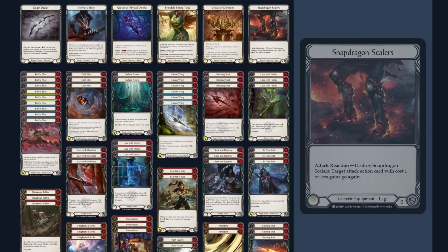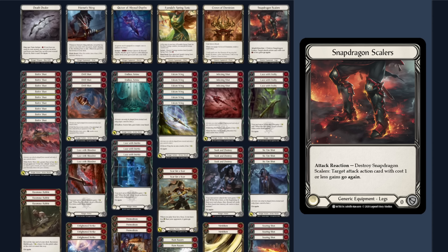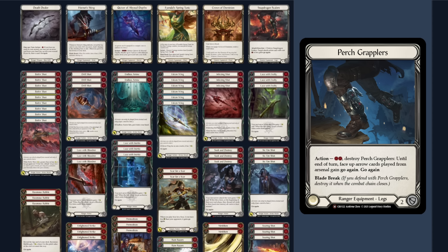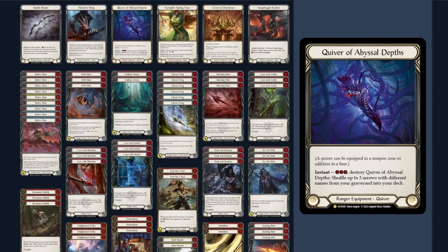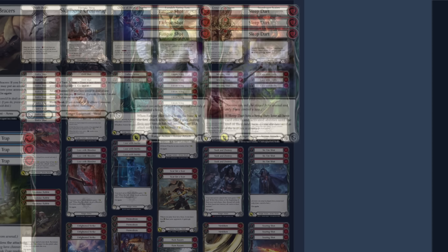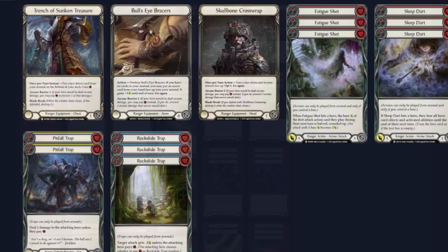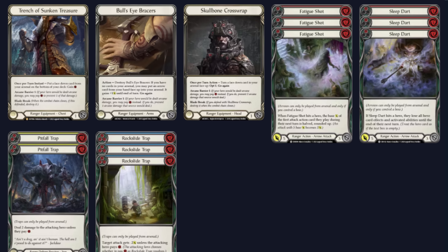For the arm slot, we ended up on Hornet Sting over Bullseye Braces — Bullseye Braces are overshadowed by the built-in reload, so we run Hornet Sting to cleanly block our breakpoint attacks if need be. For legs, we run Snapdragon Scalers, though Perch Grapplers also had a lot of success — Snapdragons let us efficiently play out any awkward ranger hands, while Perch Grapplers gave an additional two-block making it harder for opponents to push on-hits onto us. Lastly, for the quiver, we use Quiver of Abyssal Depths as a free Remembrance for fatigue matchups.